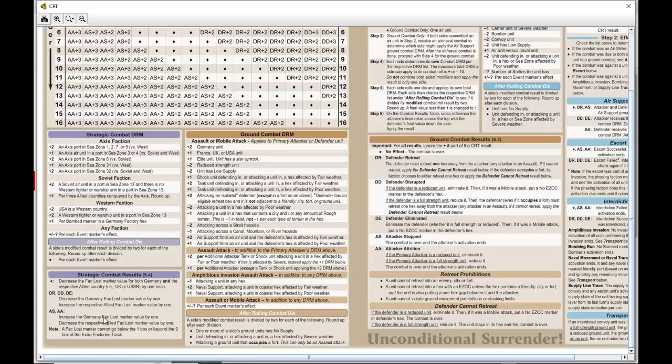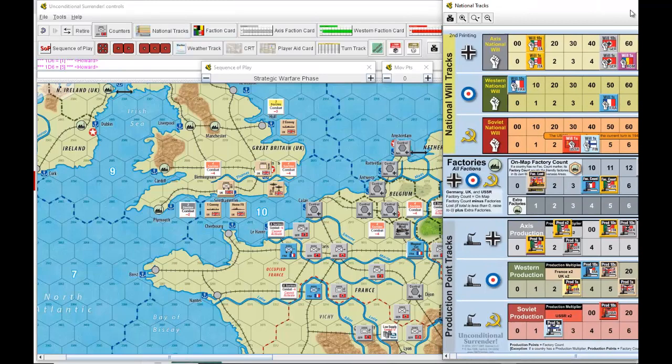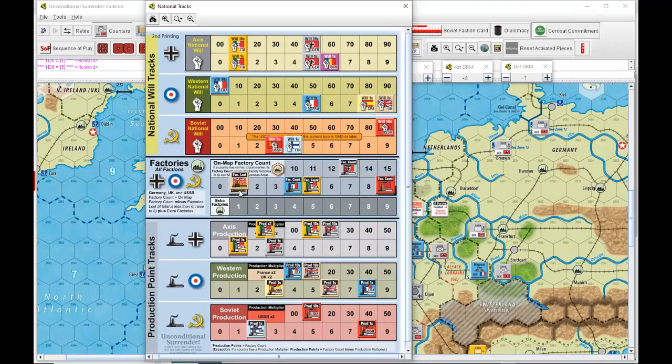AS2: increase Germany factory loss marker by one, decrease ally by one. They're both at one, so all we do is increase the Germans by one. On national tracks, factory loss marker goes up to two for Germany, which will hamper them a little bit next turn.